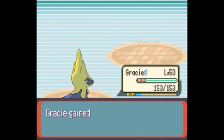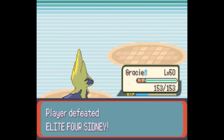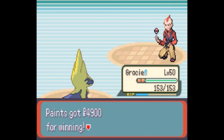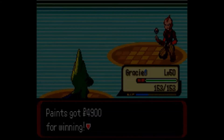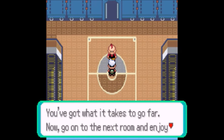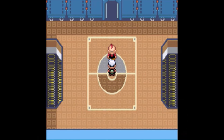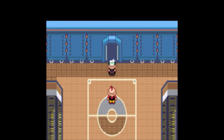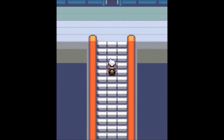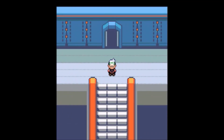We took out Crawdaunt — Gracie earned 1,656 experience — and we defeated Elite Four Sydney! We earned $4,900 for winning. Sydney says we've got what it takes to go far and to enjoy the next battle. Alright, so we beat Sydney. I like the cinematic feel of doing one battle per part. In the next part, we'll take on the second trainer in the Elite Four. Thanks for watching, guys — see you next time, bye!